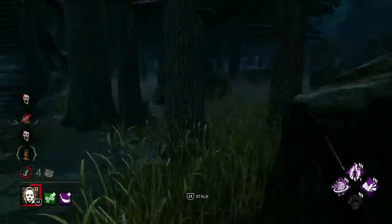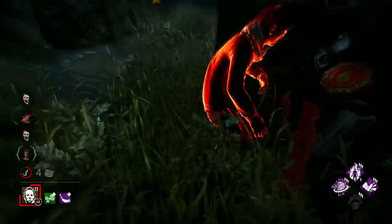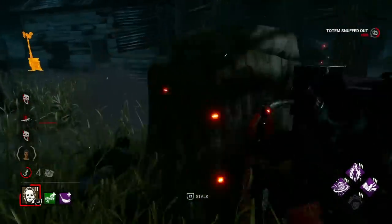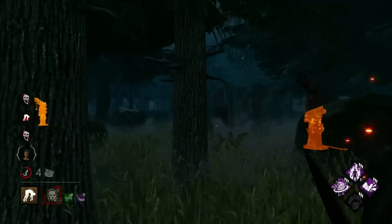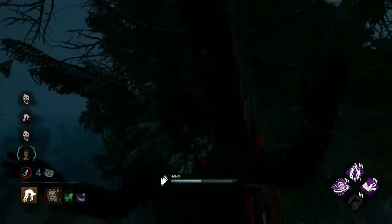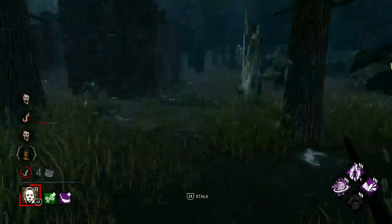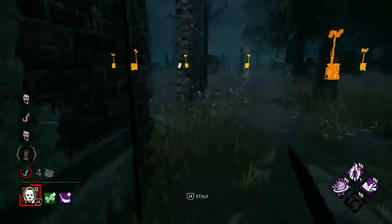Where are you going? Wait, is that Shadow Step? You just stopped — let's get as much stalk as we can. I think we have enough on Nia to get one more if we find her. I've definitely stalked her, I don't feel like I've stalked her a lot. Anything for hatch? No offering for the hatch. Is she hiding around this area, possibly?